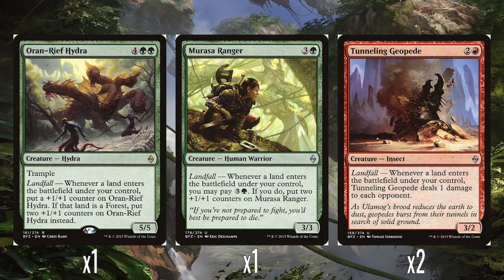It's impossible to go back to Zendikar without doing landfall — an incredibly popular mechanic. It's back here in Battle for Zendikar, mostly in red and green, which was kind of like the two-colour draft archetype for red-green. That's what the deck's pretty much all about. It's just ramping into a bunch of lands and using those land drops to pump up your creatures. Pretty straightforward.